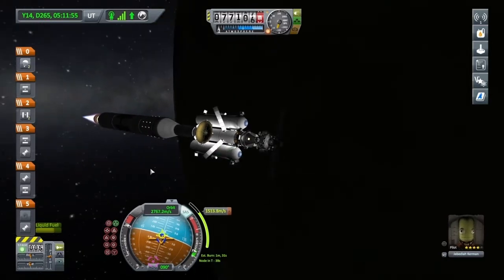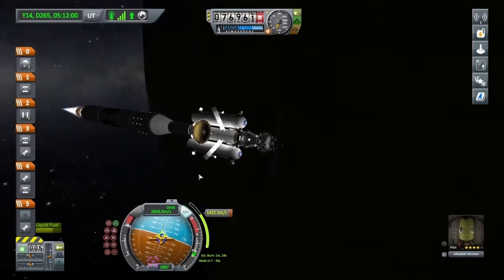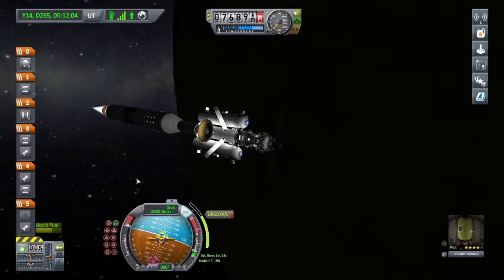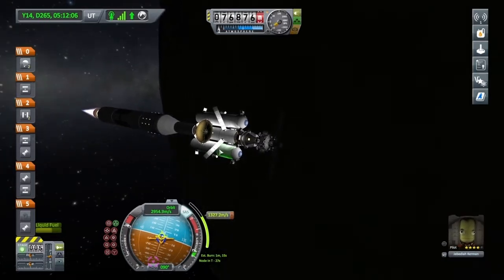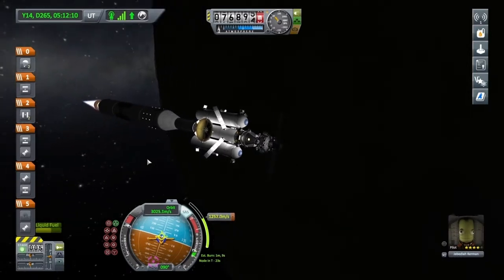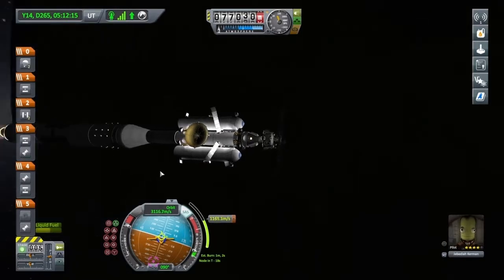I suppose I've got quite a lot of weight on the top section there, but it's such a long burn to get to Jool. That's why I like having this Mainsail stage to get out of Kerbin orbit, because it can take so long with the nuclear stage and then you've also got to worry about not hitting the atmosphere. So it's nice to go with this stage to start off with.